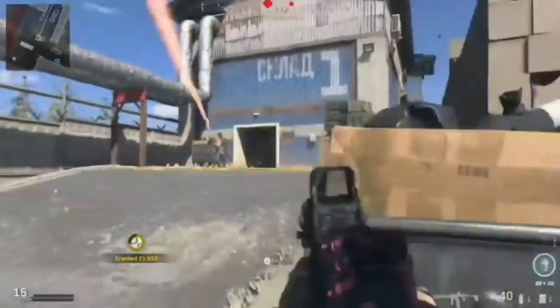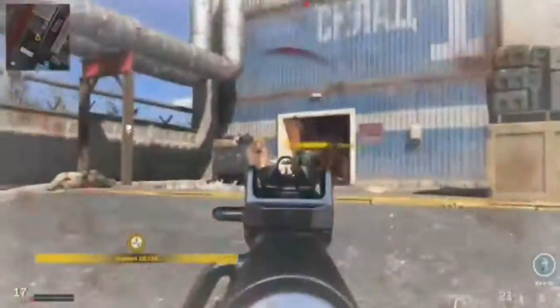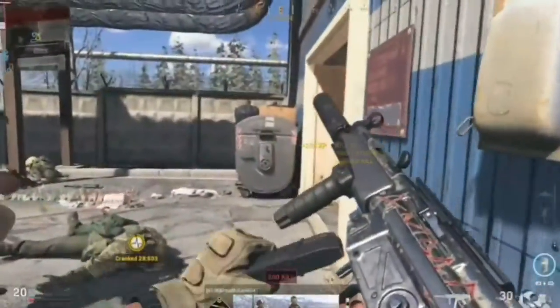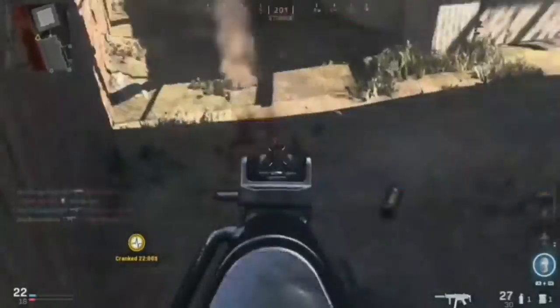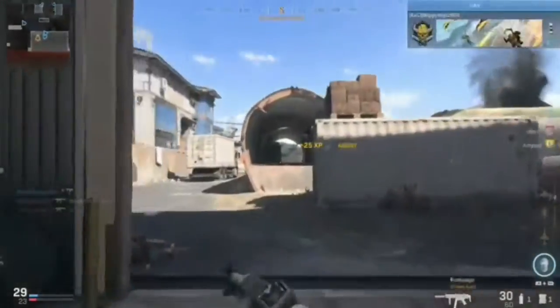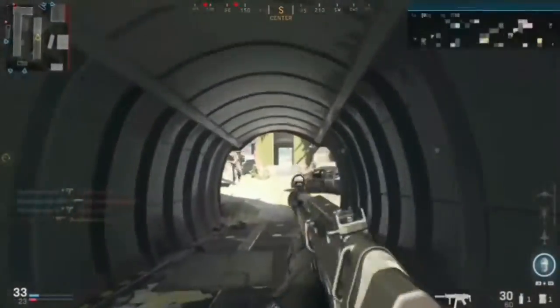That's why I hate Cranked — you just have to run around and try to find someone to kill before you blow up randomly for no reason. Got him. Got him too. The new knife from the battle pass is so dumb. It looks cool, but I tried to put gold on it and realized it makes the handle gold — not the actual blade. I can't believe they make the handle gold and not the blade. It's so dumb.